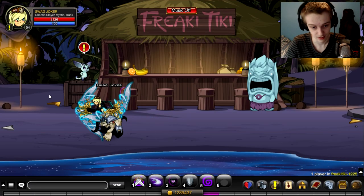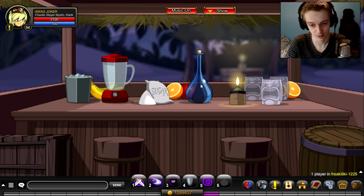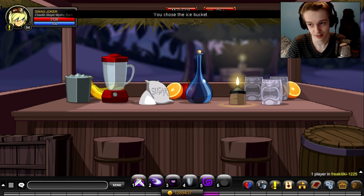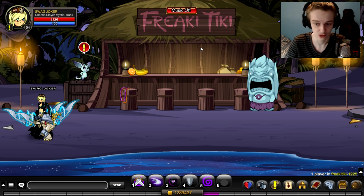First drink first. We're going to go up here. Let's get mixing. You're going to put water, ice, exit, click on the tiki. It won't say it's awful, it'll say it's okay, but I don't have the quest currently because I haven't done the quest yet. So there you go. That's how you do the first mixed drink.